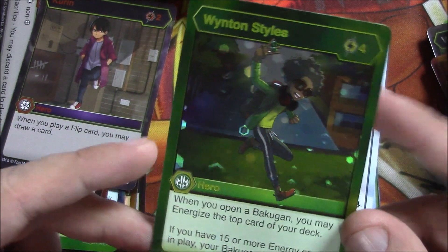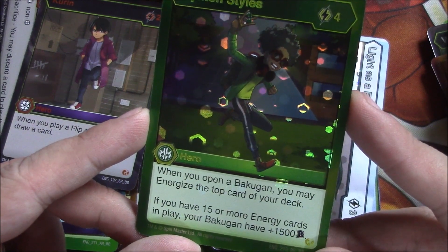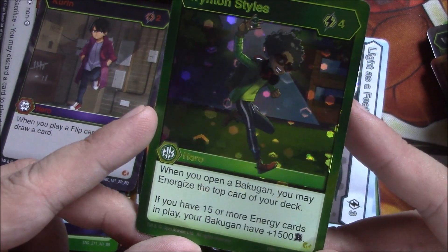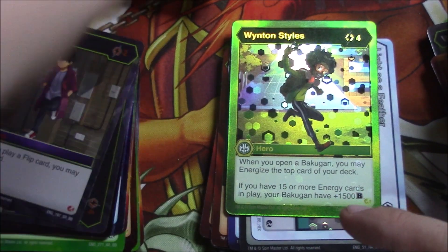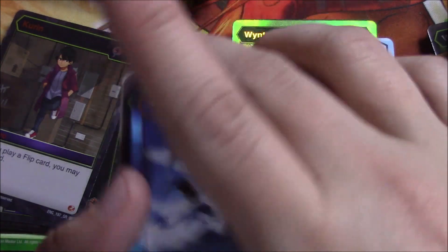Hello Bakugan Elite foil — Winton Styles! I needed this guy so bad. When you open a Bakugan you may energize the top card of your deck; if you have fifteen or more energy cards in play, your Bakugan gets plus 1,500 battle power. Amazing — that is beautiful. I plan on playing a lot of heroes and evos in my deck, and then action cards to stall for damage, then just build, build, build, and win. Try to work on a huge army as much as I can — I gotta figure out ratios, but yeah, Winton is awesome.